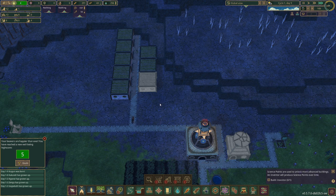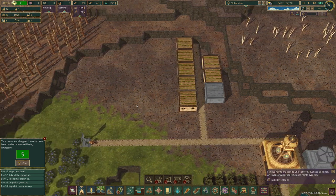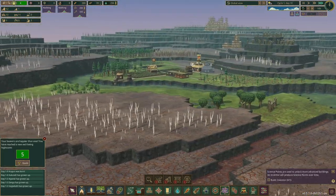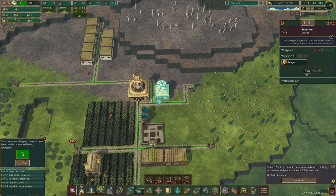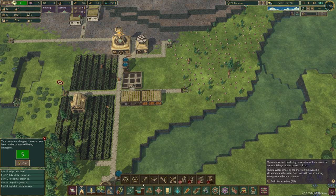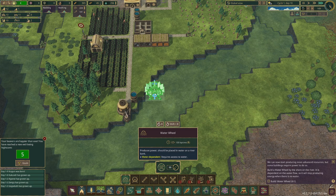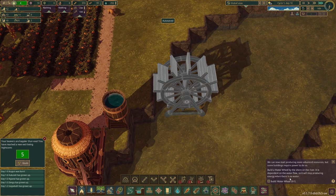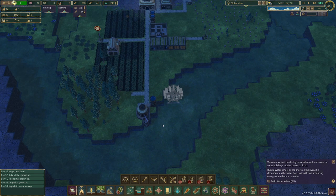Most beavers are finding homes now. Zooming out fully, I can see how many ruins there are across the map — I wish the map were bigger. The tutorial says to build a water wheel: it produces power, should be placed in water on a riverbank, and is water-dependent. Once placed in the river, it will start producing energy based on water flow, and some buildings require this power to produce more advanced resources.